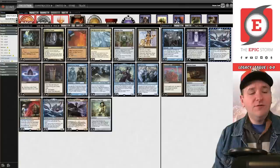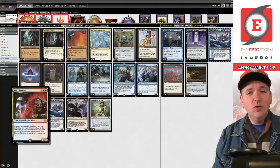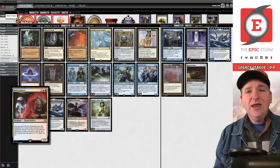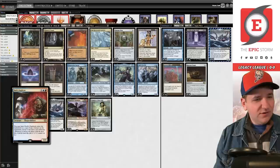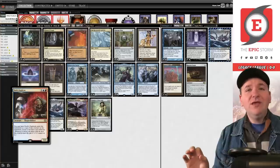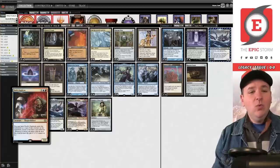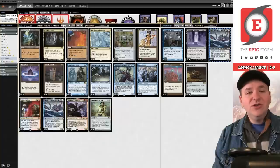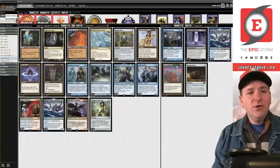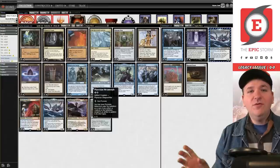You're looking to reveal clone effects — Phyrexian Metamorph, Phantasmal Image, Spark Double — pretty sweet stuff, or even another Gyruda. Then you have Sakashima of a Thousand Faces and Dex Duplicate, which are a little different. Sakashima ignores the legend rule; Dex Duplicate is good because it gives haste like Dragon Lord Kolaghan. Those two in particular are your best clone effects — the ones you want to keep around.